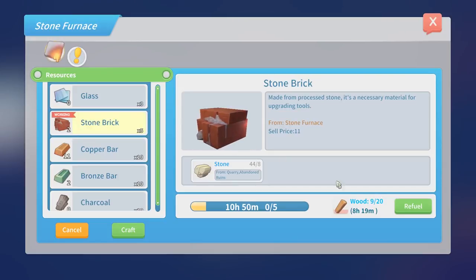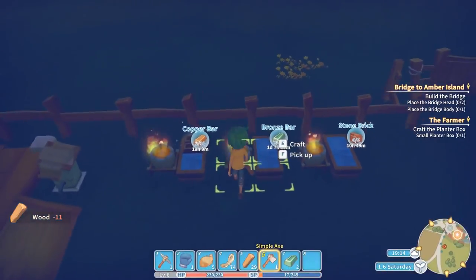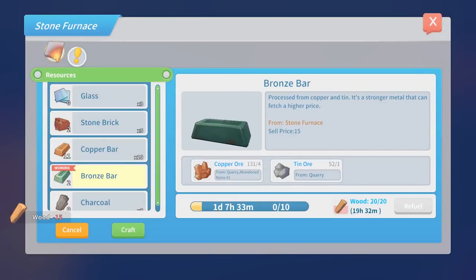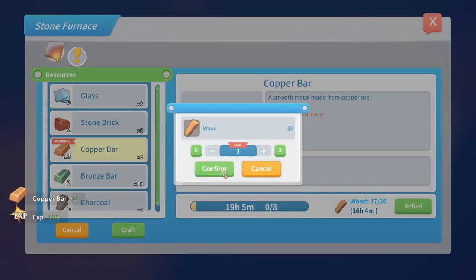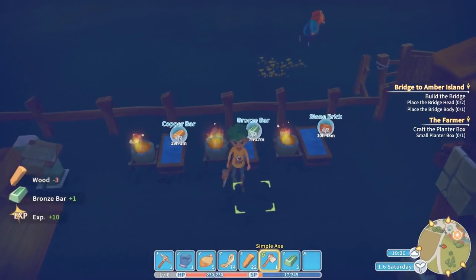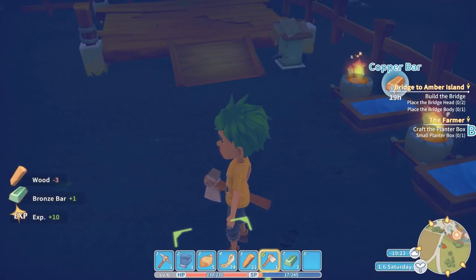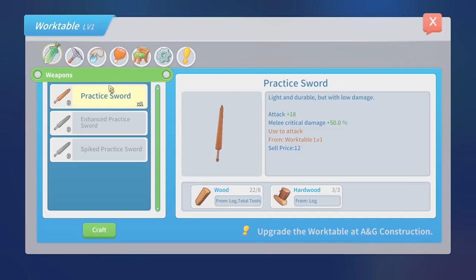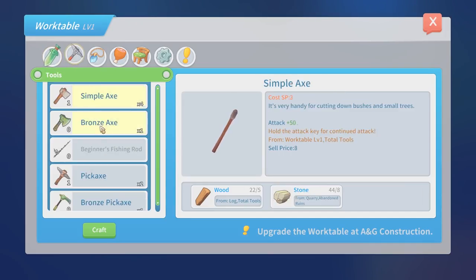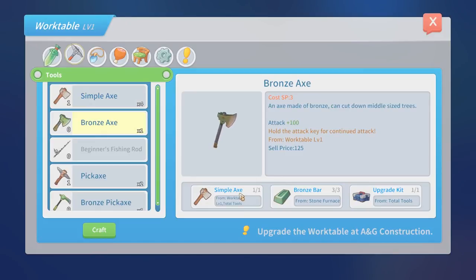Right, let's make sure everything's got fuel. Right, so now we've got enough bronze bars. In fact, I think we've actually got everything now — we can make our bronze axe. Bronze axe: one simple axe which we've already got, three bronze bars which we've been using, and one upgrade kit. I'm glad I actually told you where to get these things from. There we go.